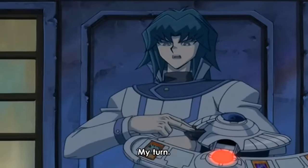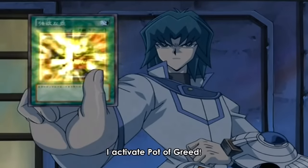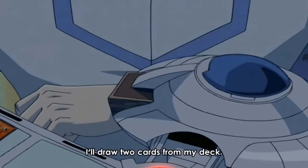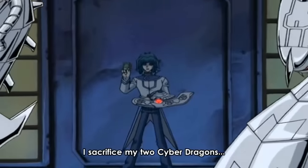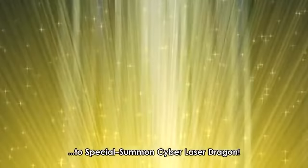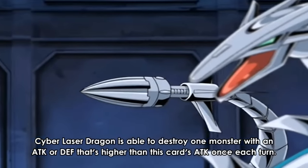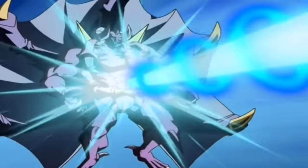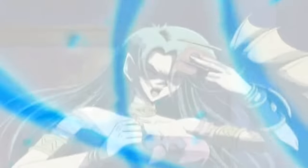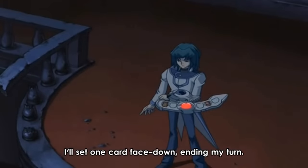It's Zayn's turn — the penultimate turn of the duel. He draws Pot of Greed, activates it, and draws Photon Generator Unit and Call of the Haunted. He activates Photon Generator Unit to tribute two Cyber Dragons and summon Cyber Laser Dragon from his deck. He then uses its effect to destroy one monster with attack greater than its own, destroying Vampire Genesis. With nothing left on the field, Zayn attacks directly with both monsters, then ends his turn by setting Call of the Haunted face down.